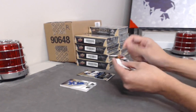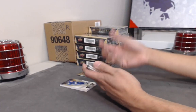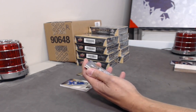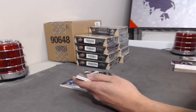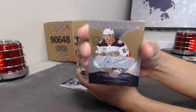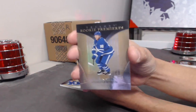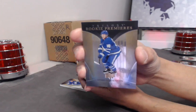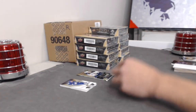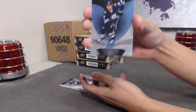Gotta get that R rolling — Rasmus. Nice hit for Dahlien. Interesting — we have another auto. These are typically one per box but we're not going to complain. Another auto here: Rookie Premieres Level 2 to 399 of Sam Steel. Followed up with a Rookie Premieres base of Andreas Johnsson, out of 999 — Johnsson is pretty highly collected in Leaf Nation. Then we got a blue base of Patrick Laine.